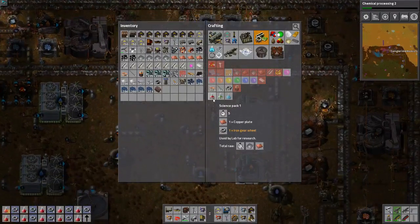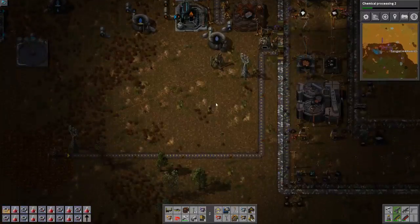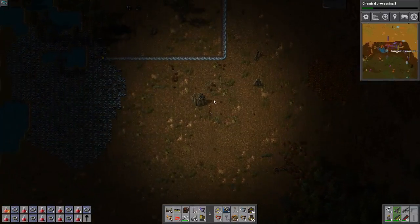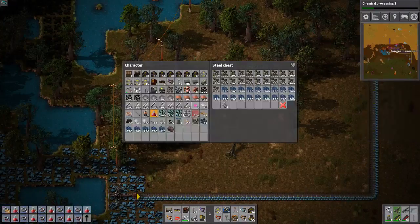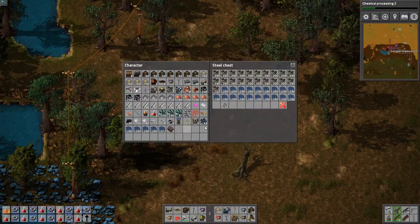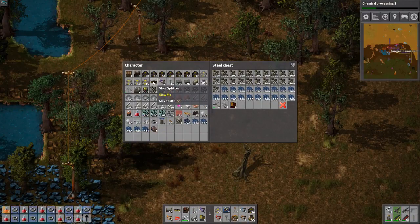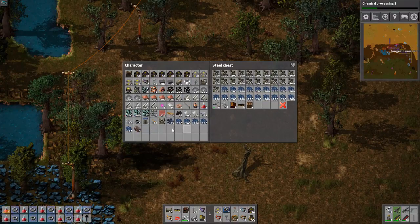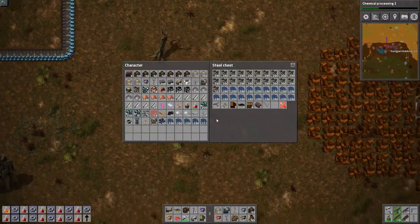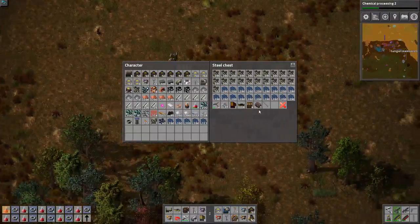More reds. I'm here to get rid of stuff I don't want - I don't need this iron axe. These slow splitters are probably obsolete by now. Where did I get these giblets from? I'm still connected to the steel chest even though I'm running away from it.